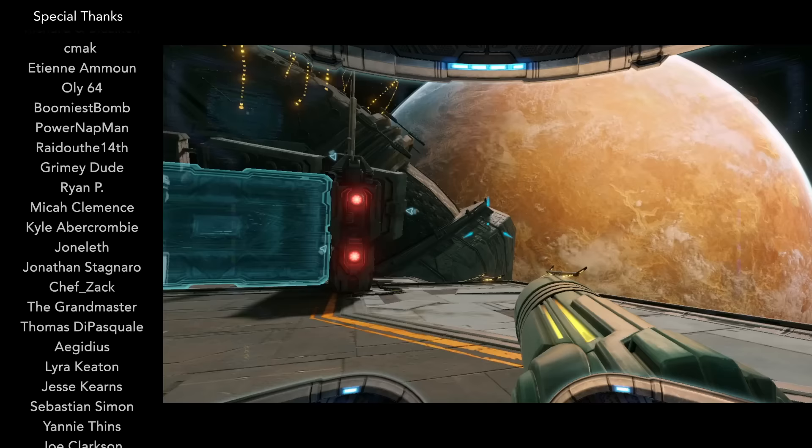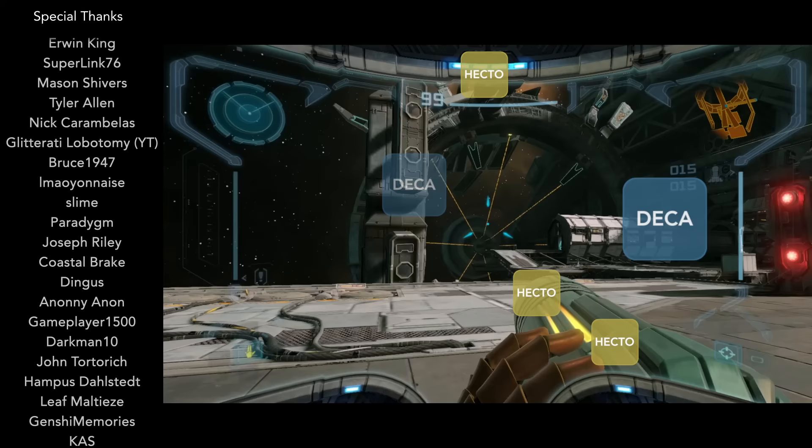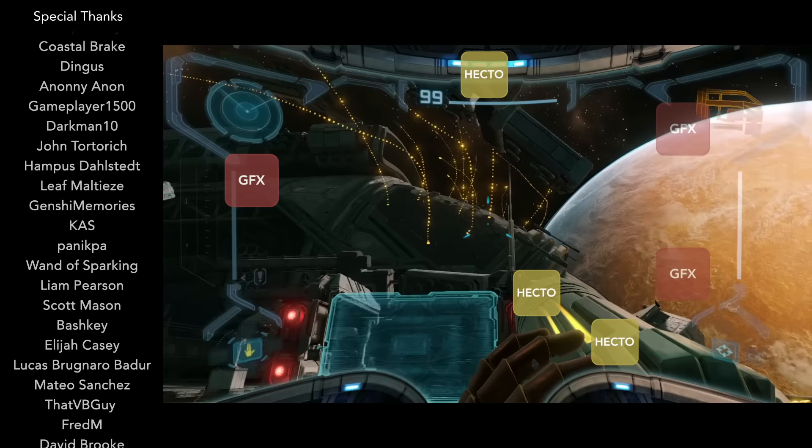As a result, each graphic in the remaster is worth over 80 standard graphics, a unit we've dubbed a hectographic. Level geometry is not as advanced, and as such we've designated these as decagraphics.